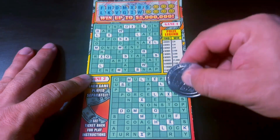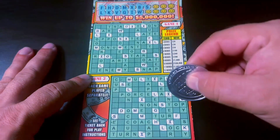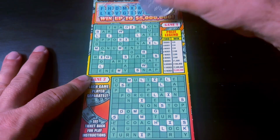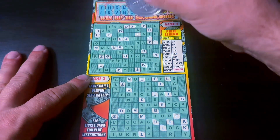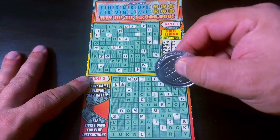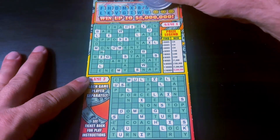Placing letters on the board — still no words with six letters to go.